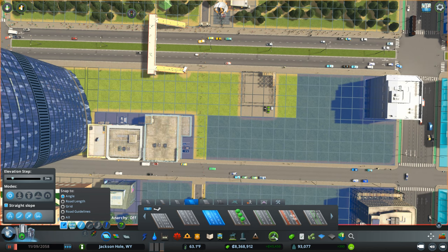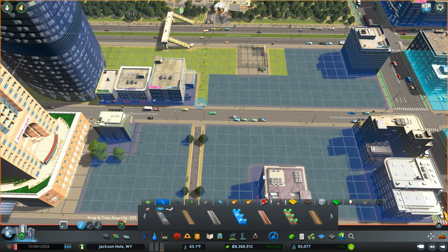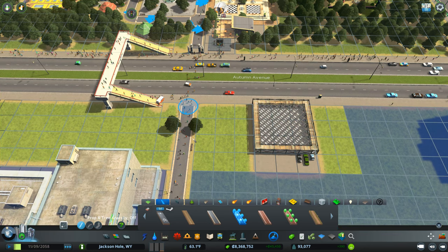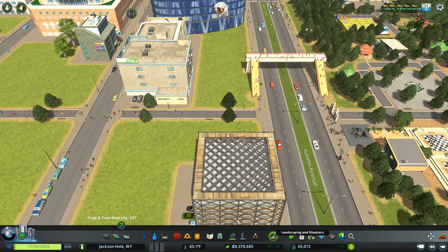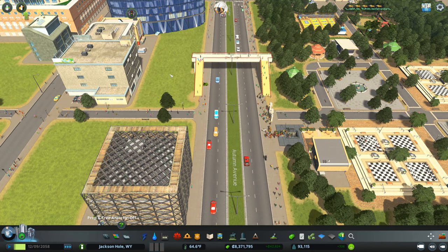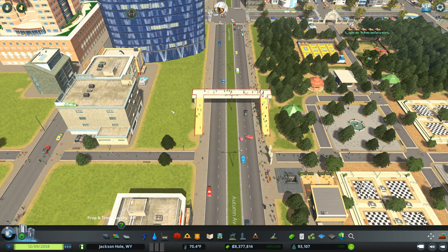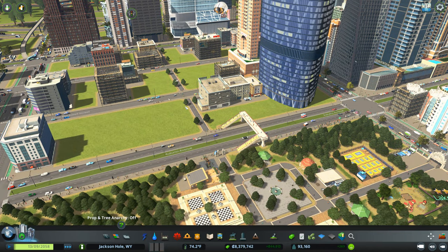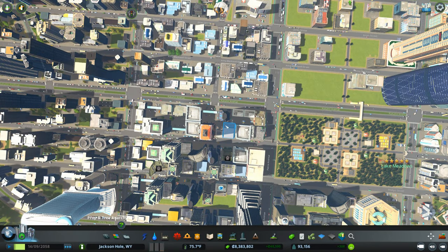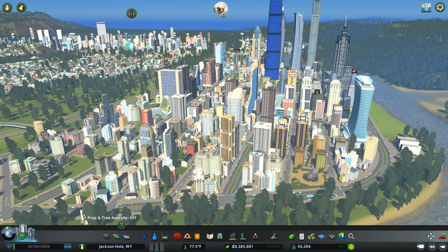We'll go over to here. Does that fix the problem? Yeah, that fixed the problem. We'll just use this pedestrian bridge here and that'll be fine. And that's better. I do like that there's a lot of walking going on right there.